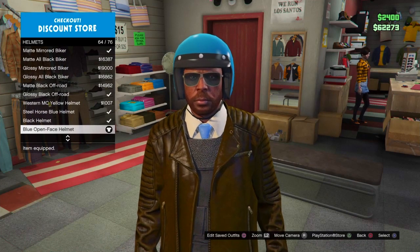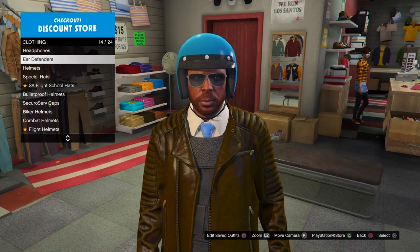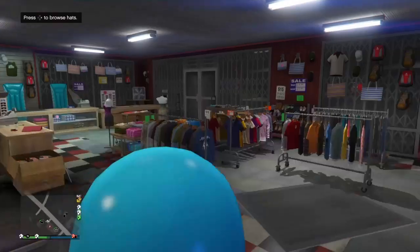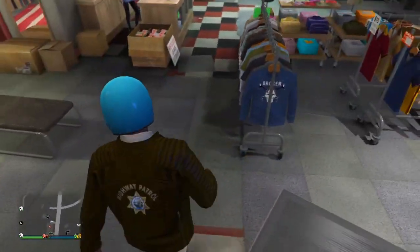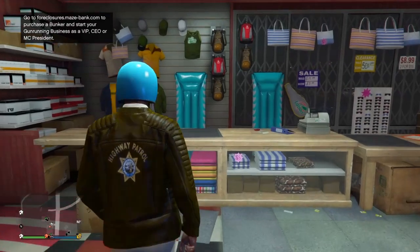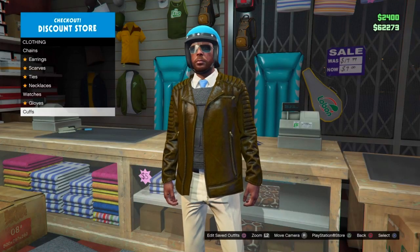You're gonna want the blue open face helmet — it's your best option for any kind of bike cop setup. For sunglasses, just go with any kind of aviators if you want to wear them. Then walk over to accessories.